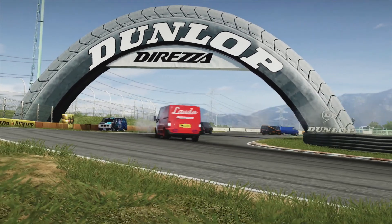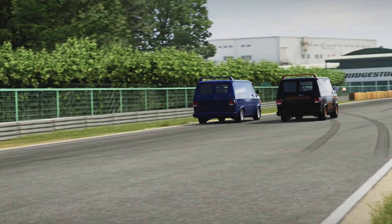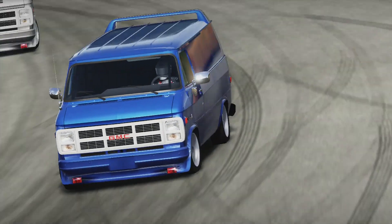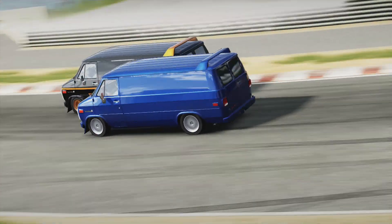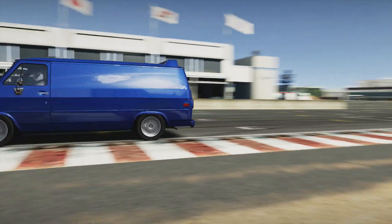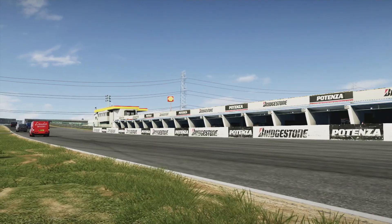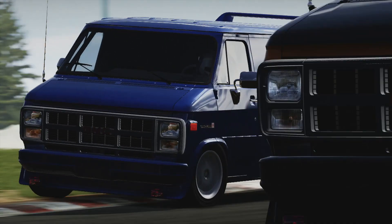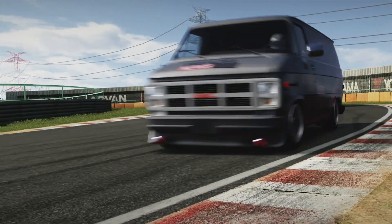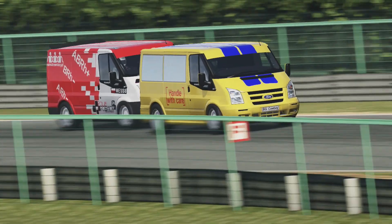However, the van in front fortunately got a big slide on the exit of the corner, allowing me to get up the inside onto the very short back straight. Being on the outside is a tough thing to do, and the blue Vandura couldn't quite hold position around there. However, I was running a little bit wide on the exit. The blue Vandura was thinking about having a go up the inside — I outbraked myself a little bit into the first corner, thought I was about to lose the position. However, I managed to keep enough momentum around the outside of the corner and retain the position, and now there was a Transit that had joined our little Vandura crew.